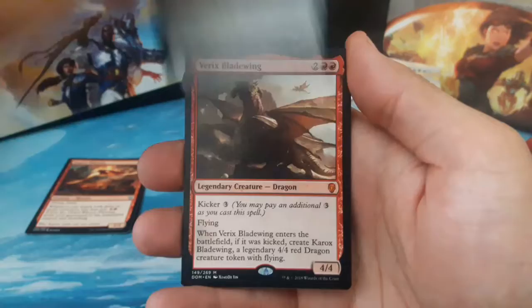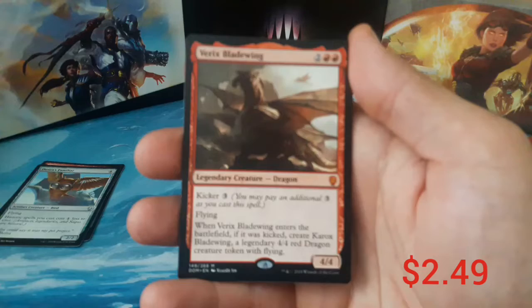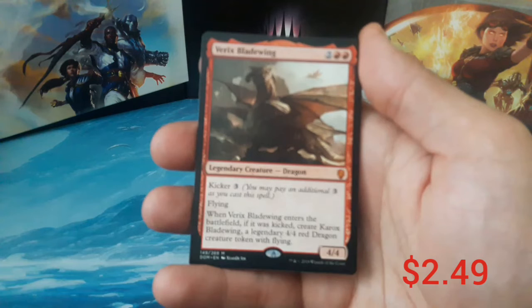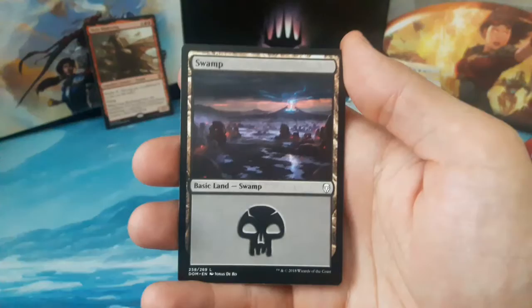Our rare is a mythic — a Varix Blade Wing, two and two red, first pack mythic! A four-four flyer with kicker for three. When Varix Blade Wing enters the battlefield if it was kicked, create Karak's Blade Wing, a legendary four-four red dragon creature token with flying. We got ourselves a mythic right out the gate. Also a swamp and a cleric token.